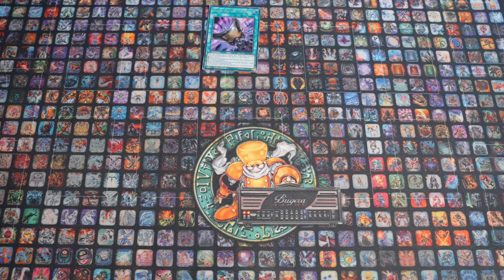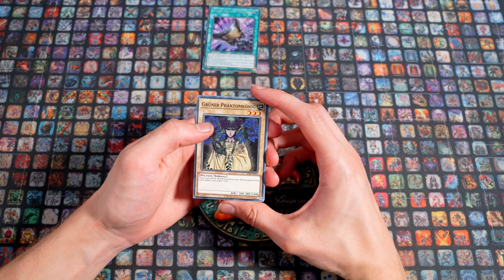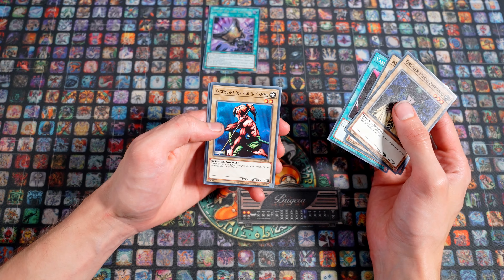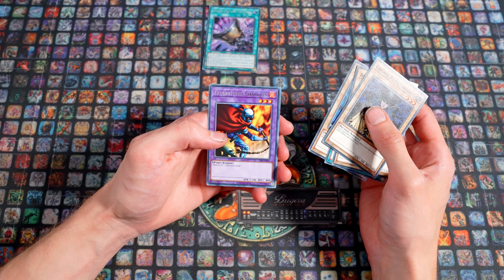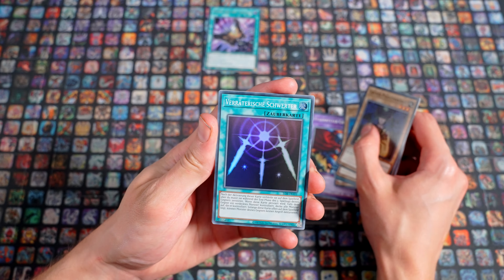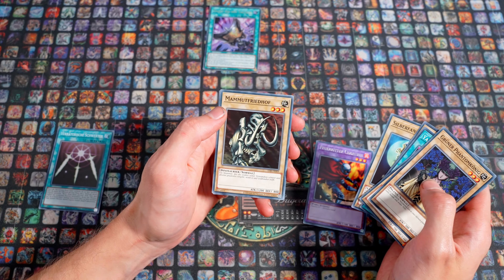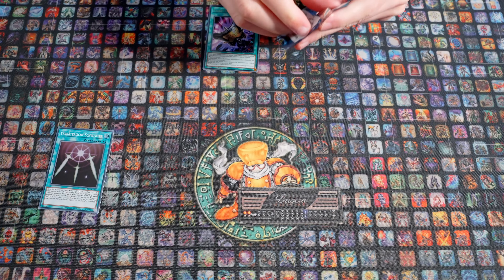Dann komme ich zum Vanilla Turbo. Mal sehen, ob ich 9 out of 9 habe. Grüner Phantomkönig - dieser jugendliche Waldkönig lebt in einer kleinen grünen Welt voller Bäume und wilder Tiere. Voll so generic. Armail - ein seltsamer Krieger mit drei tödlichen Klingen in beiden Händen und am Schwanz. Das ist mein Lieblingsworte damals gewesen. Kagemusha der Blauen Flamme - dieser meisterliche Schwertkämpfer dient als Ersatz für den Herrscher der Blauen Flamme. Feuerritter Charo wieder, als Super Rare aus LOB.